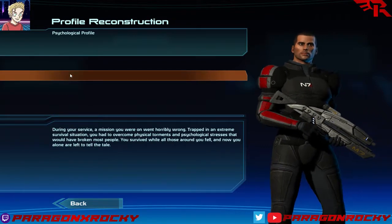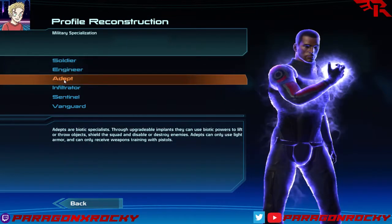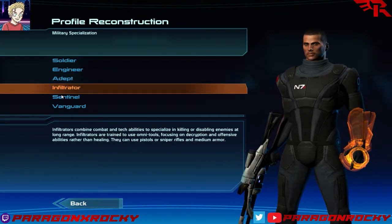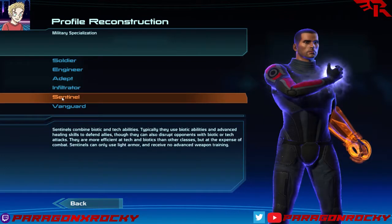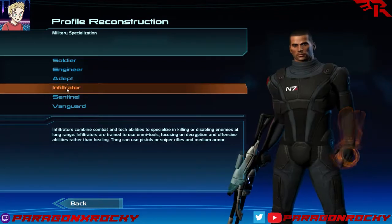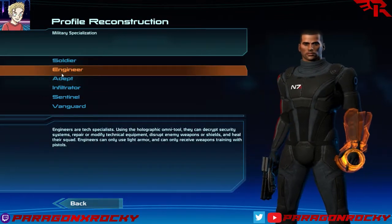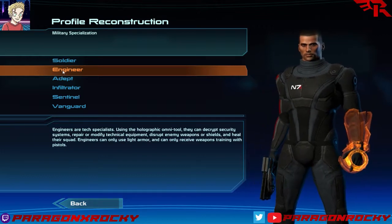Soul Survivor — where my squad was horribly killed and I survived alone — I'm going to go with that. Now here's something fun: you've got all guns, all tech, all psychic powers (or biotics as they're called in this game), and then mixes of the two. I don't use any other gun than a pistol nine times out of ten, so being able to only use pistols isn't really a problem, and being able to dismantle shields and hack better — I like that. So I'm going to go with Engineer for this playthrough.